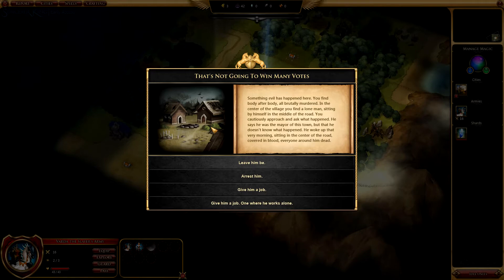There are these little text quests that give you an idea of the narrative, and they're actually pretty funny sometimes. Something evil has happened here — you find body after body, all brutally murdered. In the center of the village, you find a lone man sitting by himself in the middle of the road. You cautiously approach and ask what happened. He says he was the mayor of the town, but doesn't know what happened — he woke up that very morning sitting in the road, covered in blood, everyone around him dead. Very funny humor.